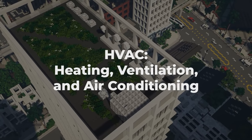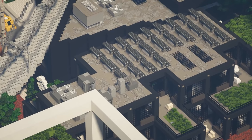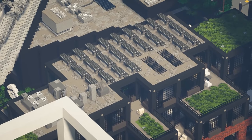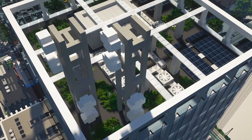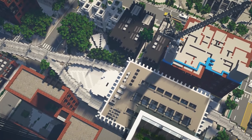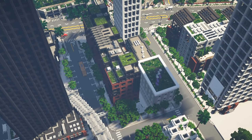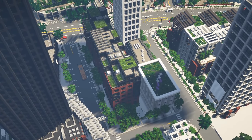HVAC systems are a super easy way to spice up your skyline. There's a lot of different designs, and honestly, you can just place them randomly on your rooftops. On the top of skyscrapers, you should have larger parapets somewhere between half a floor and up to about two floors. On top of HVAC equipment, you can also add an arm that extends out over the side of the skyscraper for window cleaning.